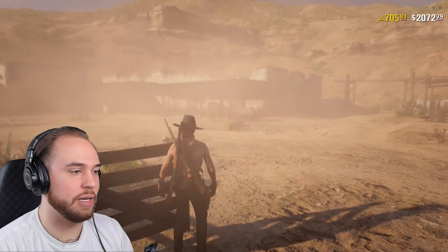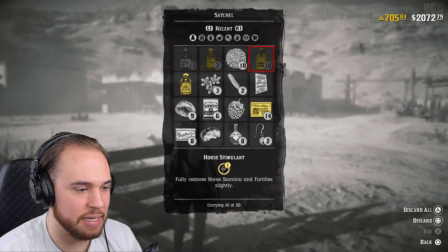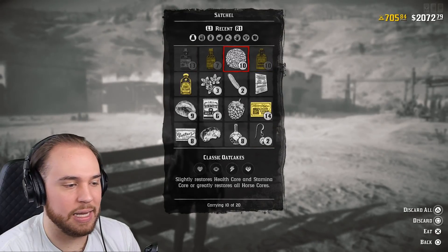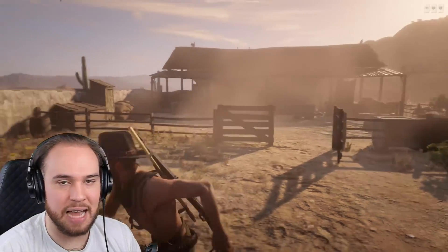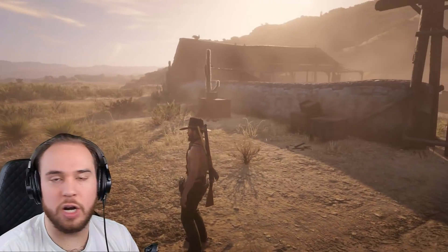Let's pull up the inventory and take a look. We have 13 Revivers, 7 Medicines, 10 Stamina, and Oat Cakes — 10 of those too. Making a trip here and taking the time to reload your lobby three or four times, you're going to be really set.